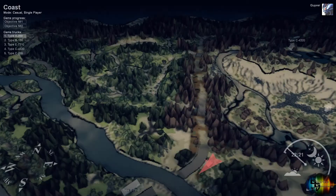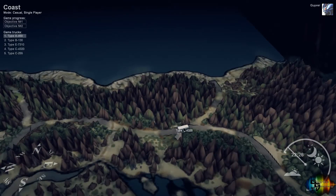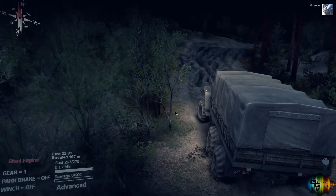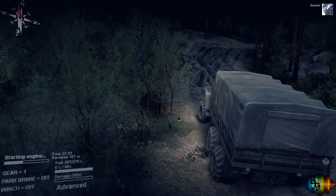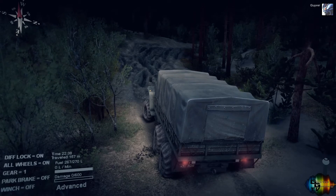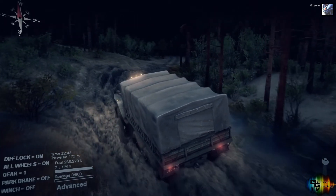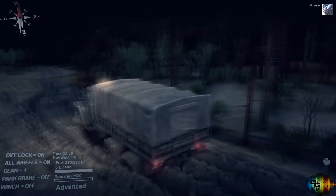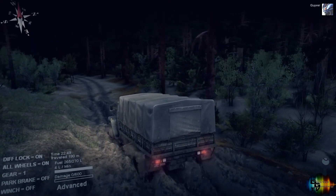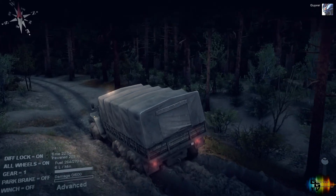Most vehicles have four-wheel drive so you can whack that on and off. We'll go back to this truck here and fire up the engine. There's a lot of mud in front of me so I'll put diff lock on and all-wheel drive. It uses a bit more fuel because it's got to do more work. You can switch to other vehicles and control the trucks.